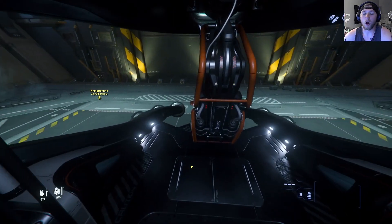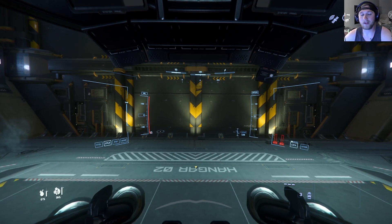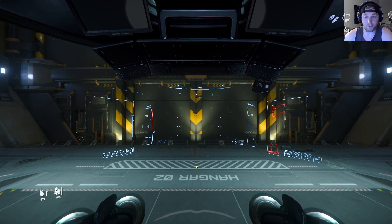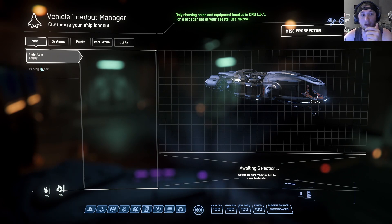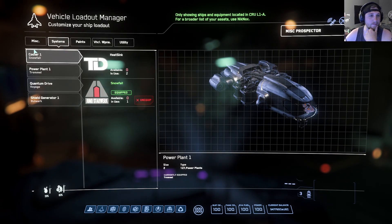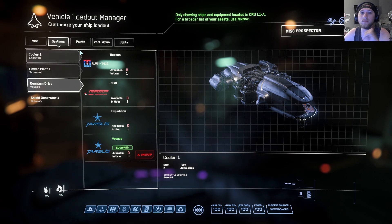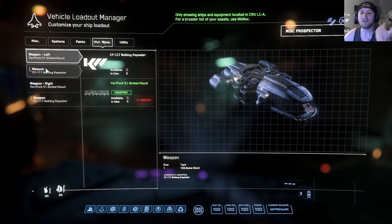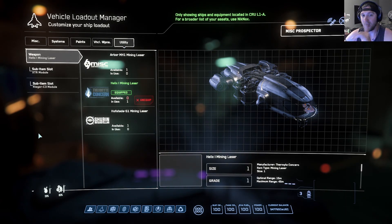Before we take off I'm going to show you the mining stuff because I don't exactly remember what I have on the ship, so we're going to store the ship and show you what I have on it. So here with the Prospector — obviously no flare items, pretty much systems stock: cooler stock, power plant stock, shield stock. We've got a Voyage quantum drive. Weapons: it's only got size one gimbals. I don't understand why you'd put fixed size ones on this — I don't understand why you'd take this thing out in combat.